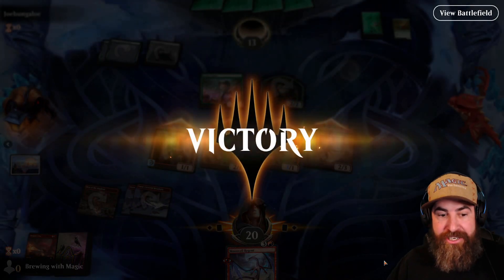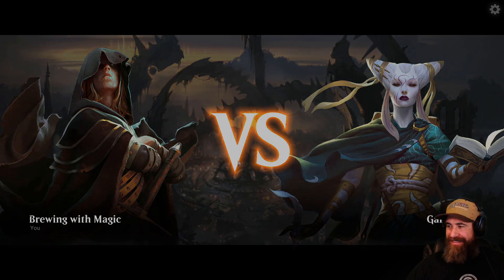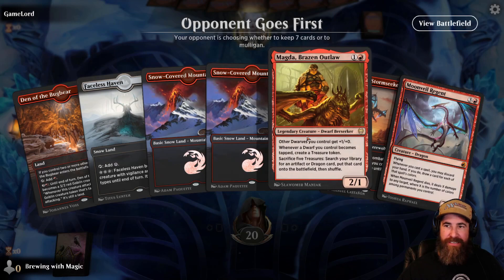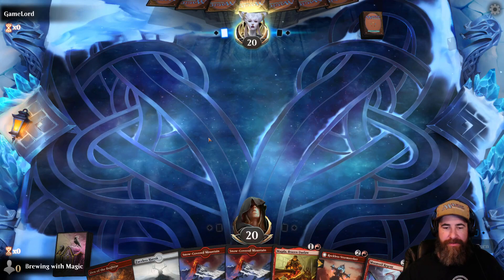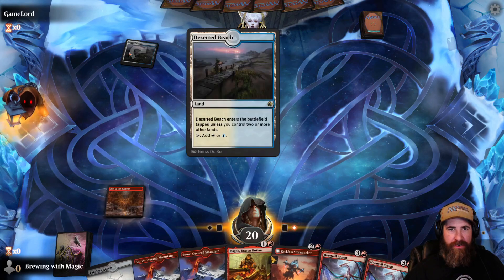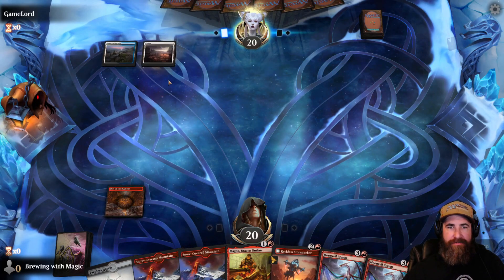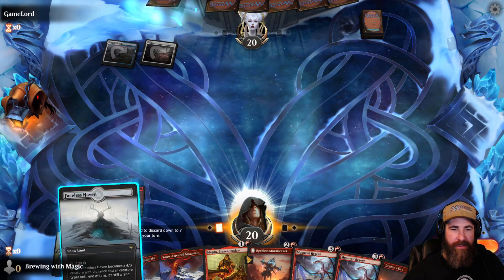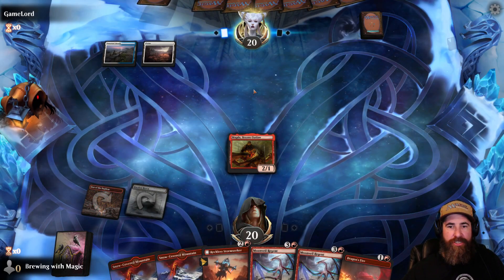Yes — that's how you beat a Chariot deck! Game one to us. Game two, going first against Game Lord. We have four lands, a Magda, a Reckless Stormseeker, and a Moonveil Regent — let's keep it. Looks like we're going to be playing against a control deck; let's find out.